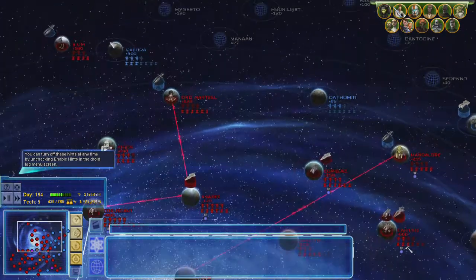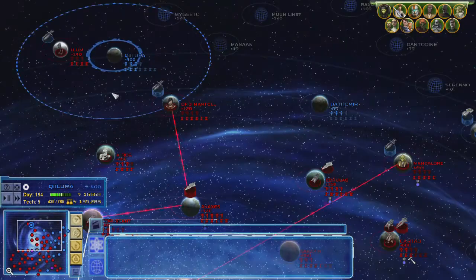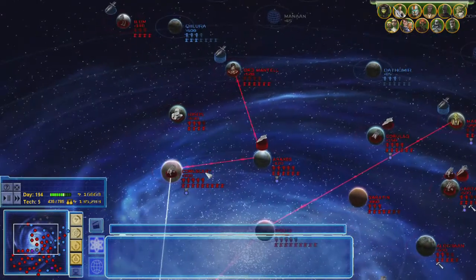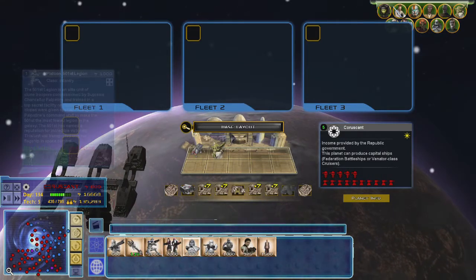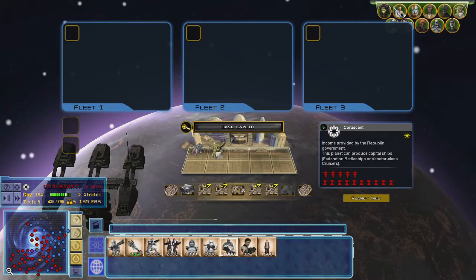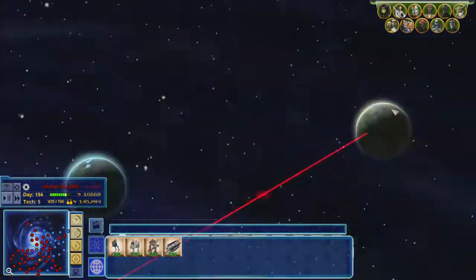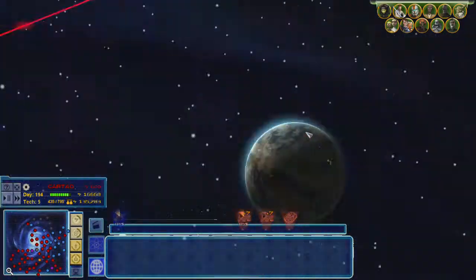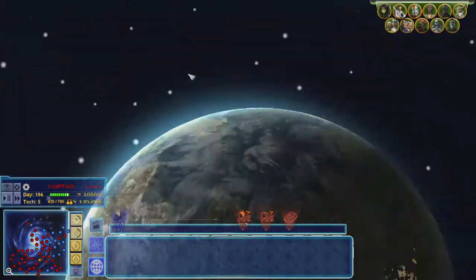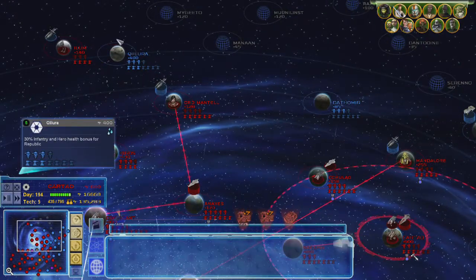Now, what planet was it — Qui Lara that we needed to get to? Infantry get a bonus there. Can't build any more clone snipers — I must be maxed out on snipers. There's not a sniper on that. I want to see what's underground there and if it's possible to raid it, much like we did Mandalore.